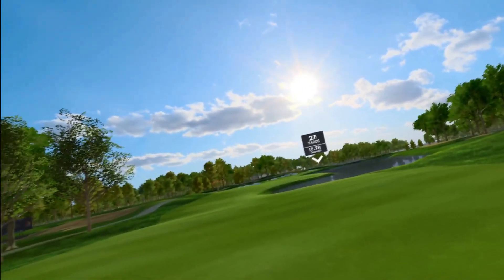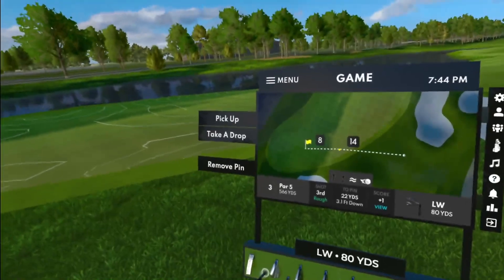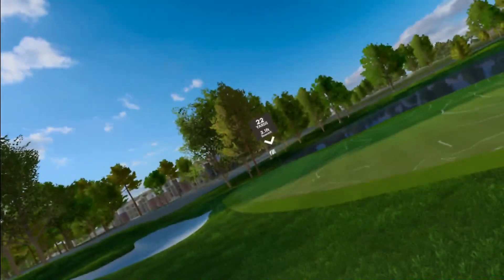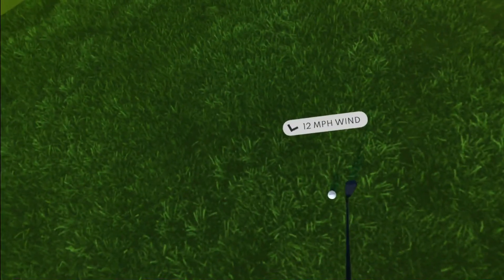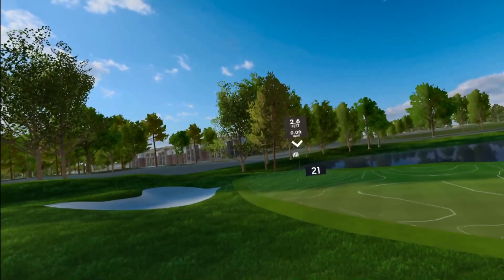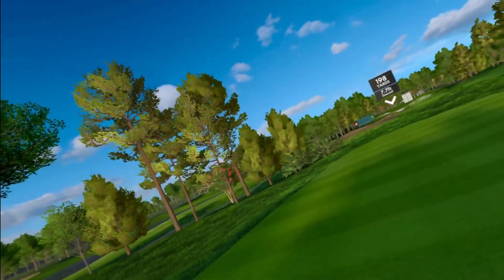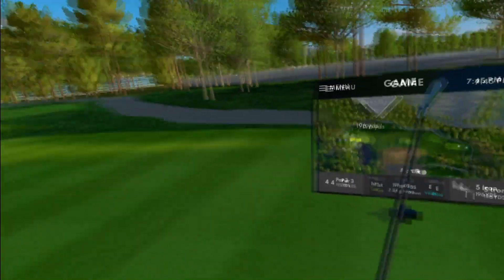Nice fade on it too — on top of the hill, it's a good chipping spot. Now looking at the green, 22 yards to get down there, probably want to chip it about 13-14 yards. Very consistent to chip these. Just making sure to close out of other apps so the game doesn't lag. Alright, looking at the par 3 fourth hole, playing 198 yards downhill.